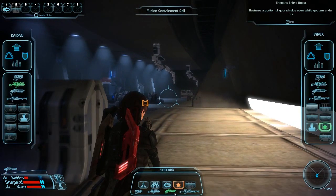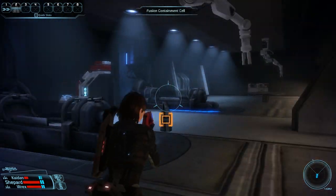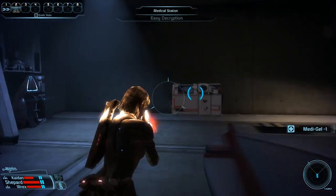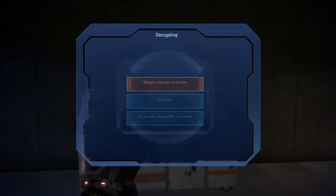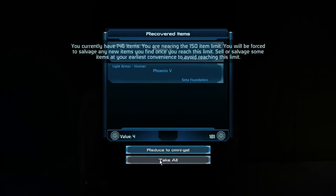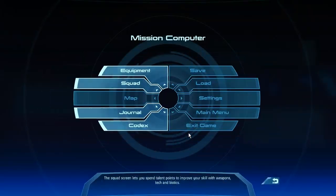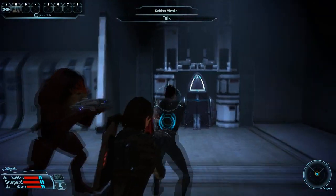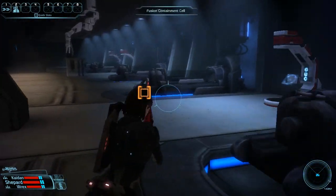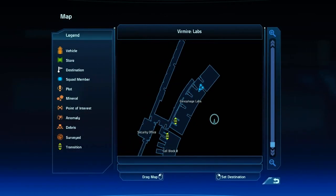After not going in the correct direction, yeah, I end up going to like the end of this hallway and just not going in the correct place. There we go — taking more items, getting some Metagel. The good rule of thumb for Mass Effect: hit the M button or the M key if you're lost. And there we go.